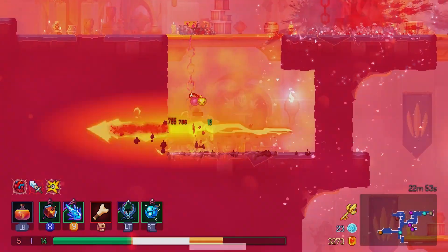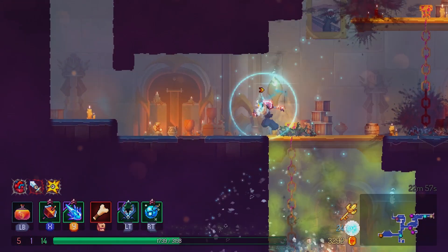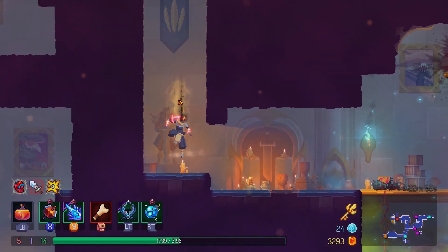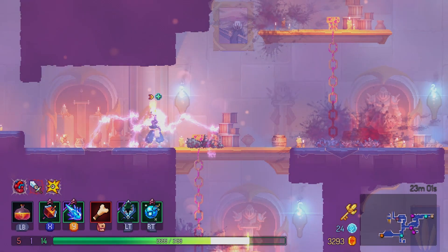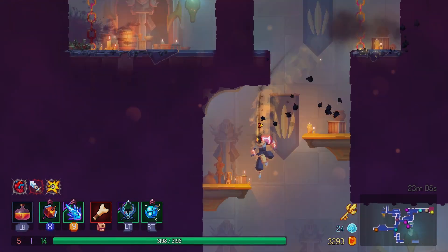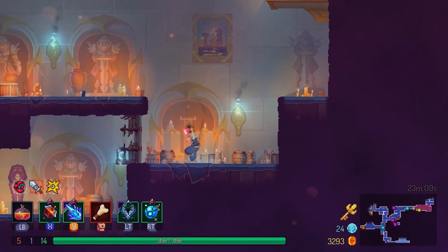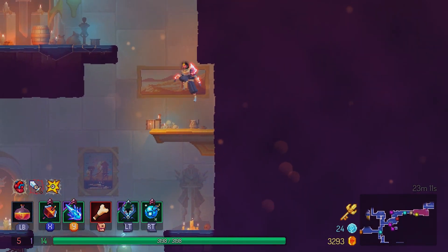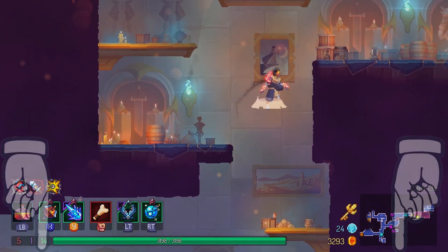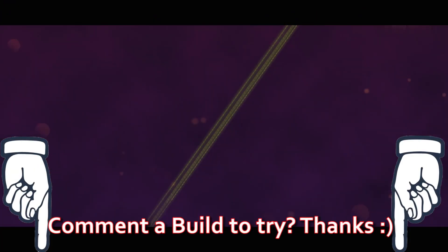Whatever happens here — honestly, I'm thinking about just buying a bunch of items all in one run, spending a bunch of souls on items and then just picking them up randomly and letting them go as they do. What do you guys think of that idea? If you have a suggestion for an item or mutation you think I should pick up, please let me know. Any build suggestions — I'll try them out.